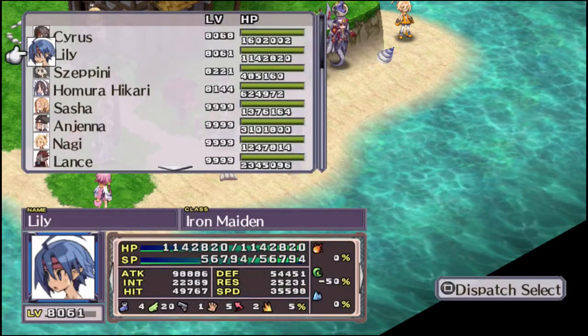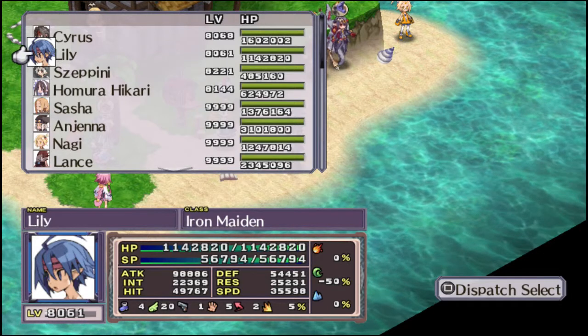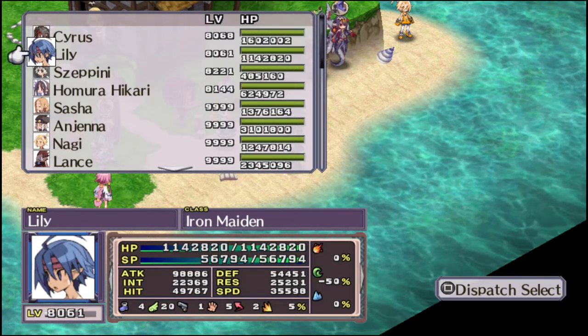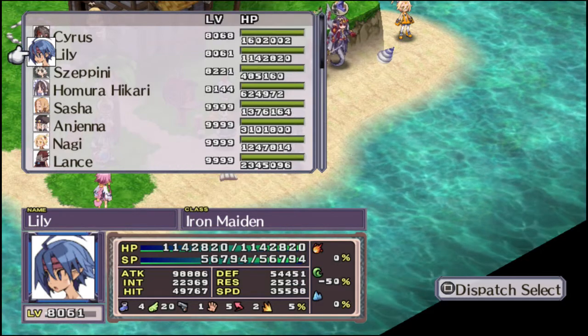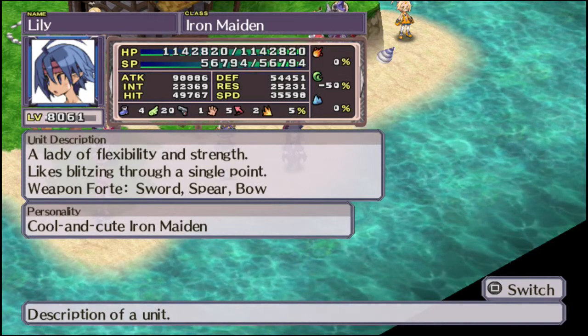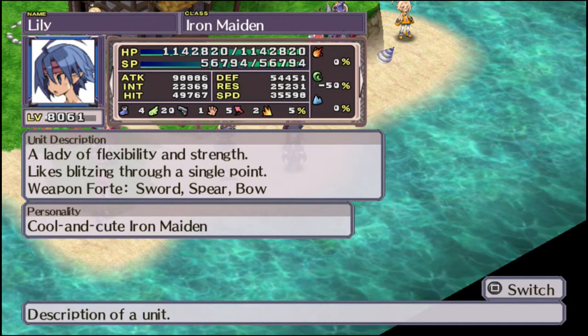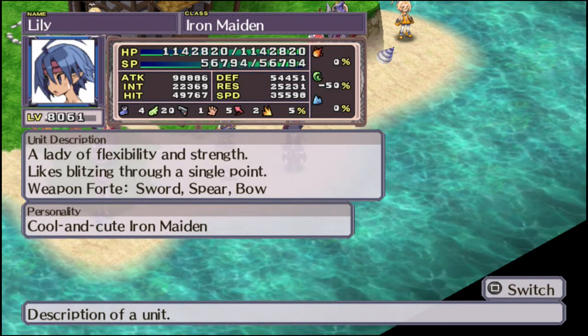Next up on the list: the Valkyrie, the female counterpart to the Warrior. You do not get one of these by default, so if you like lady fighters, you're gonna have to make one yourself. They like swords, spears, and bows. They learn six spear skills as well as the ninth tier, five sword skills, and four bow skills.